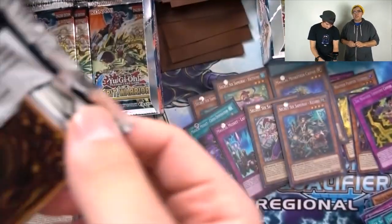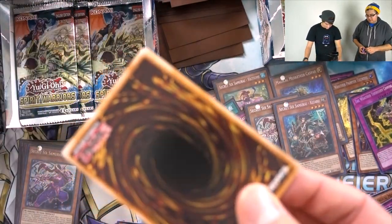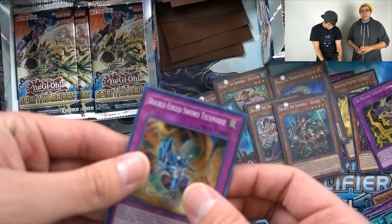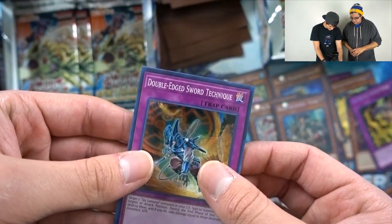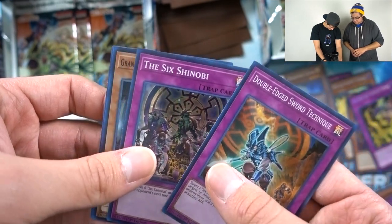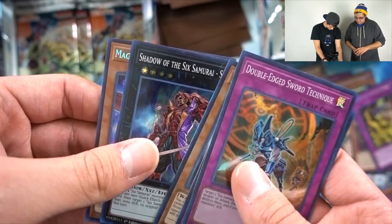I saw a lot of videos of people opening these — you can get a lot of Weather Painter cards. There's generic stuff in here too. Double-Edged Sword Technique, The Sixth Shinobi, Grand Master of the Sixth Samurai, Shadow of the Sixth Samurai Shien.